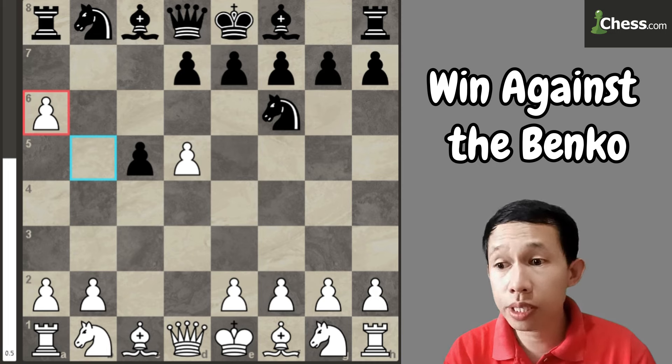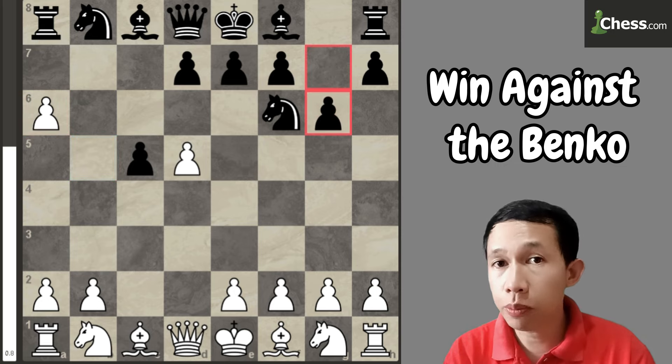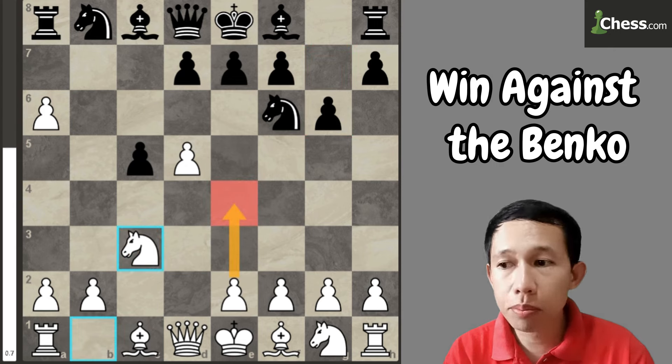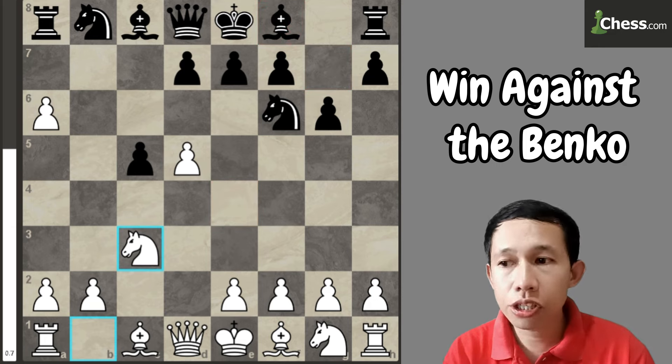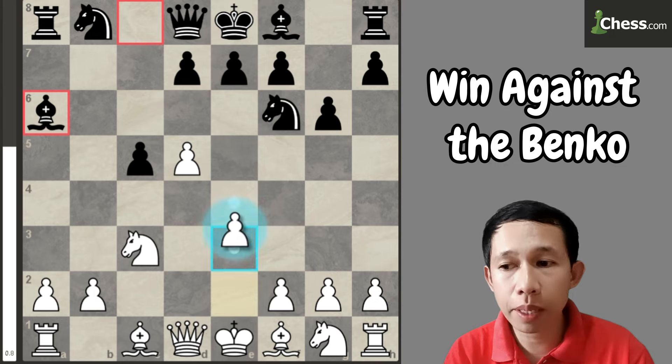In this position, black will proceed to g6. My opponent is playing g6, same as the most common moves of the Benko. Now I play knight to c3 to play e4, and here black moves his bishop to g7. Actually, if black is playing the Benko Gambit, he should capture the pawn on a6, guarding this diagonal. But the best reply here for white is just to play e4.